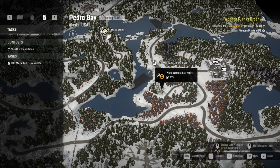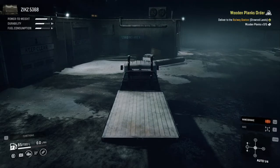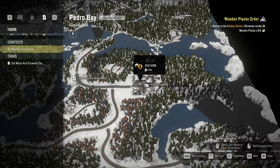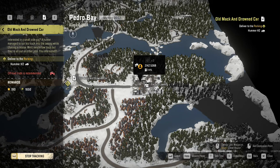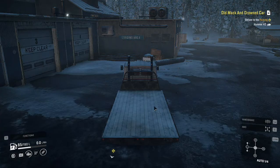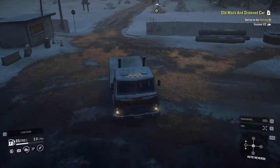Hello guys and welcome to another exciting episode of SnowRunner. We are here in Pedro Bay at evening 11 o'clock, and the task we want to do is the final task in Pedro Bay, which is called Old Mack and Drowned Car. I think for this one we're just gonna use our Zeke, which is at 44%. Let me just switch to morning so we can see better, and let me activate this task.